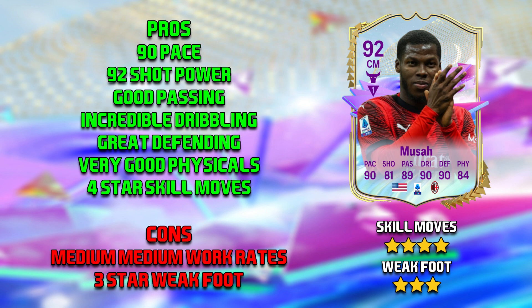Onto the cons for Musa: first of all is his medium/medium work rates. In the 4-2-4 it didn't seem to affect him too much, but from experience if you play anything but the 4-2-4, I think he'll just completely suffer — medium/medium work rates, as I said in my Tielemans review, are just absolutely awful. The second con is a 3 star weak foot.